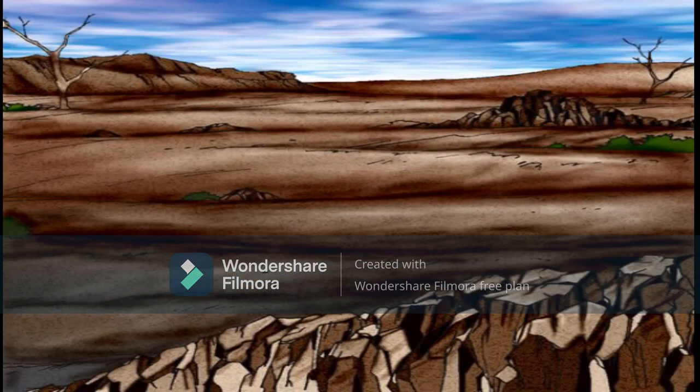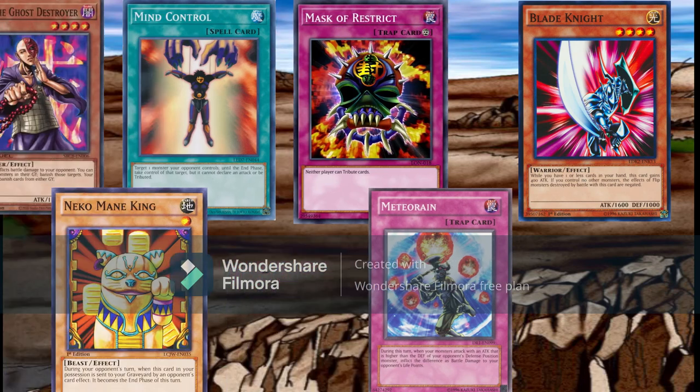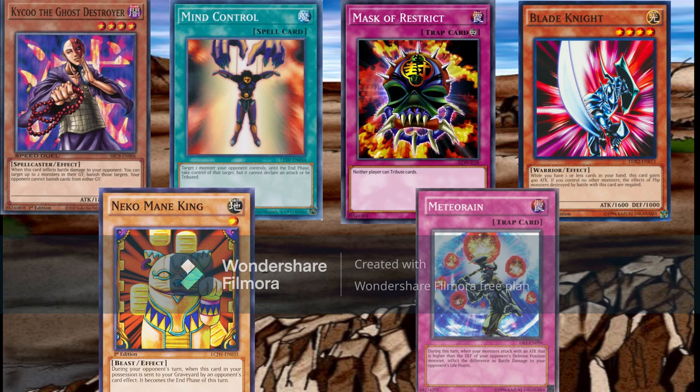Like in any TCG, side decking will always depend on the meta. However, here are some of the cards I ran in my recent side decks: three copies of Kycoo to answer Chaos if not maining it; two to three copies of Mind Control, to take advantage of flip effect monsters and make their Chaos monsters blow themselves up; two to three copies of Mask of Restrict for Monarchs and some Zombie mirrors; two to three Royal Decrees for the traditional Zombie deck to deal with other aggro decks; three to four flip killers such as Blade Knight and Mystic Swordsman; one Necroface to deal with Empty Jar; and a card I've been trying out — Meteor Rain, a trap that grants piercing damage, which gives Zombies a good way to beat over traditional Goat boards.